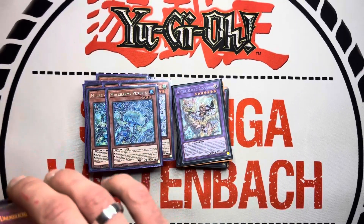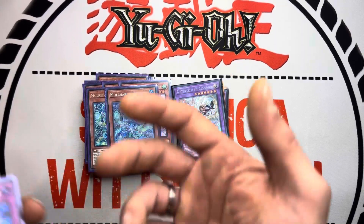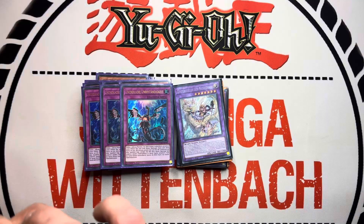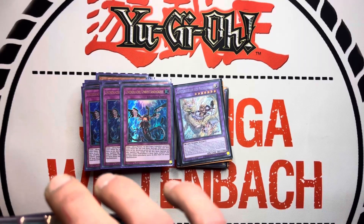Of course we also play the Mulch armies: triple Fuwalos and double Purulia. We play another one in the side but for the main deck that's enough — if you get Mulch army, you Mulch army back. The last hand trap we play is triple Impermanence — busted, nothing to say.